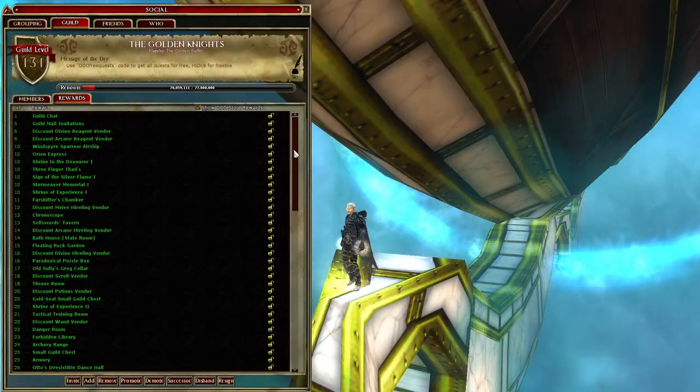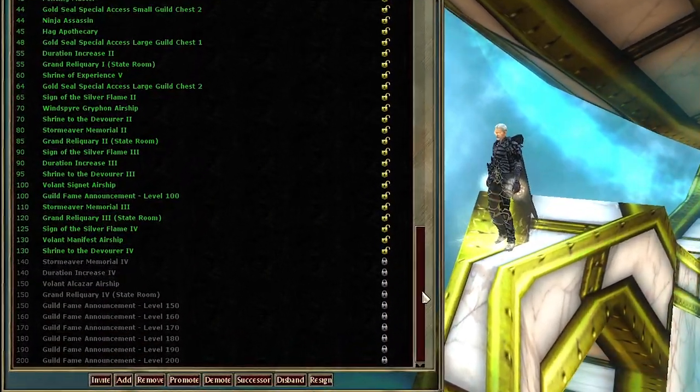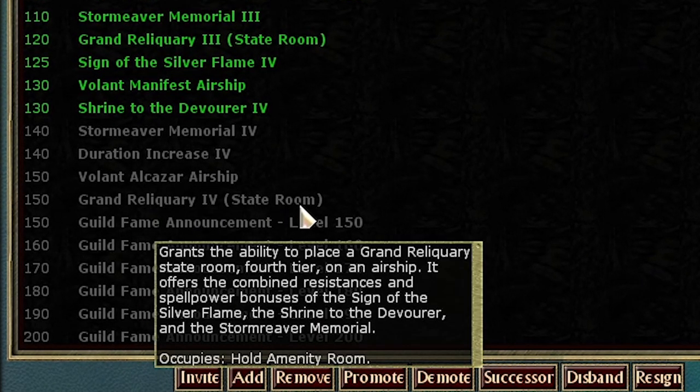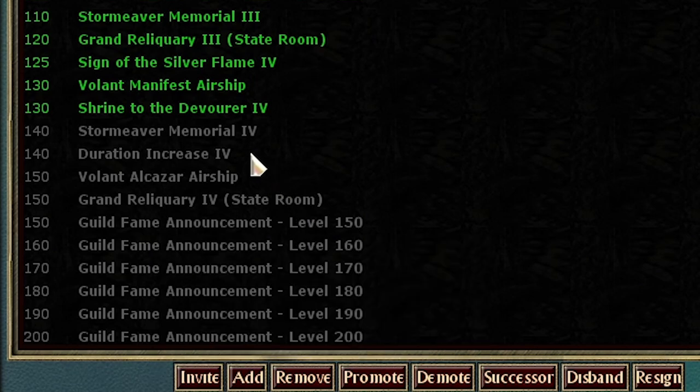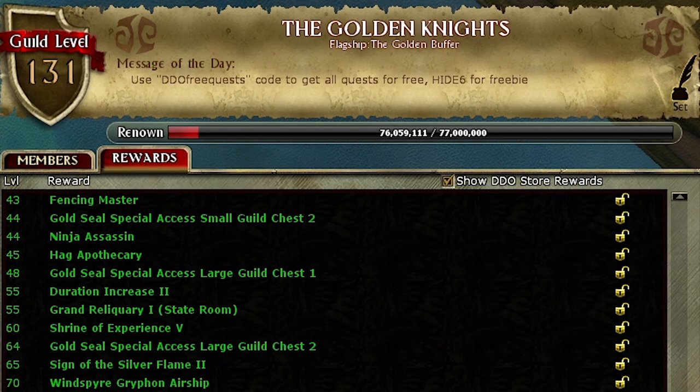At level 150 you get your final guild reward. There are no better benefits going after anything higher than 150. At level 140 you get the effective best bonus. Starting from level 82 up to level 150 it requires 1 million guild renown per level.